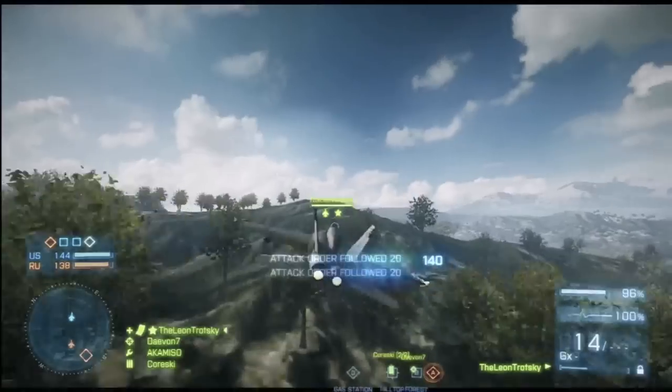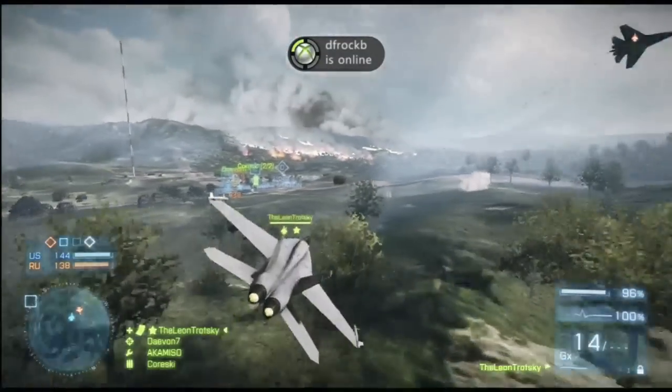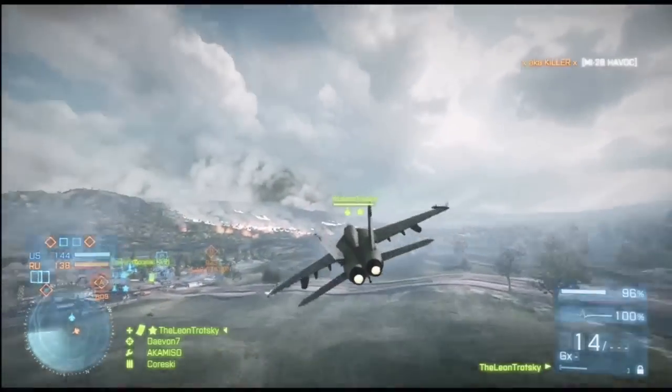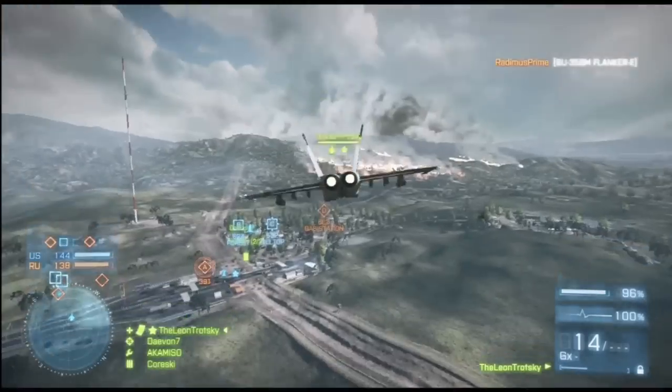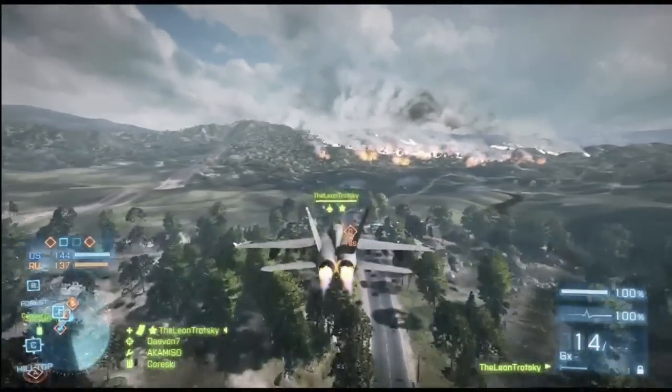If you haven't noticed, I'm running the air radar, which helps out a lot. You can see it in the bottom left-hand corner — helicopters and jets both have it. It really lets you know when somebody is on your tail. I notice here somebody was shooting at me while I'm trying to make a pass, but these other jets aren't very good so I'm not too worried.